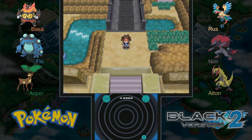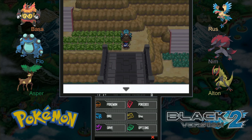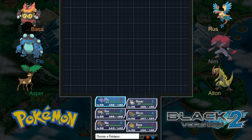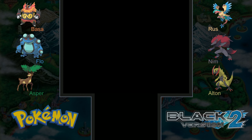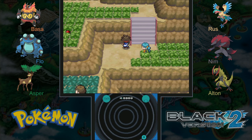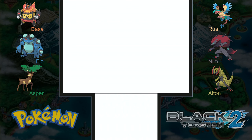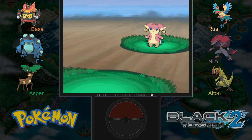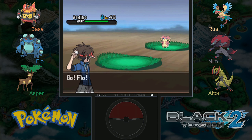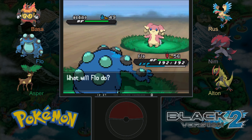Hey everybody, welcome to episode 37. We are back here on Victory Road. I did take a little time and train the team up to level 56, and I'll probably do a little more training still once we're all the way through Victory Road. Also, I did find another trainer who I think is a veteran, so we'll face her first — maybe she's guarding an item or something.